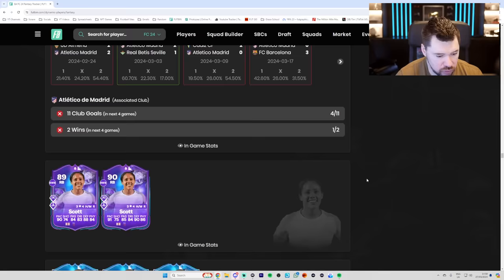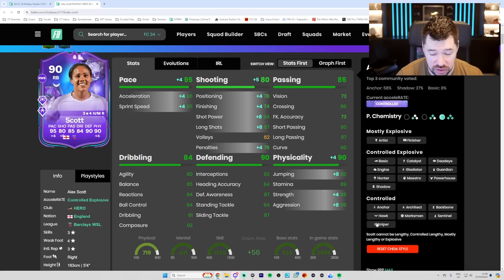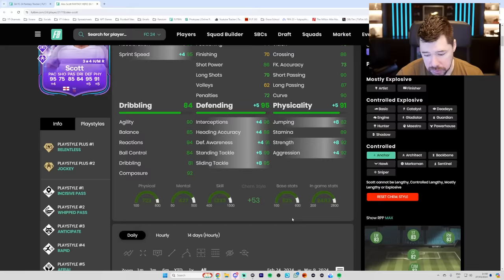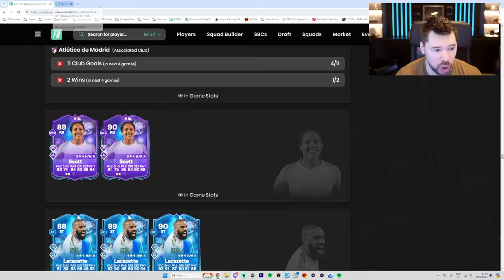Alex Scott finally got an upgrade as well — she can get another upgrade if Arsenal score five against Brentford. She got one pace, one shooting, one passing, one dribbling, two defending and two physical, which for her is amazing. Three star, four star. Play styles are very nice. Two options: give an anchor to boost the physicals and all of a sudden she's got great physicals, great defending, very good pace, good passing, very good dribbling — a very good right back. Or if you like insane pace, a shadow gives her top pace, brilliant defending, and the same on other stats. Either way, if you did this SBC, it's a nice little upgrade for Alex Scott. Hopefully one more to come.